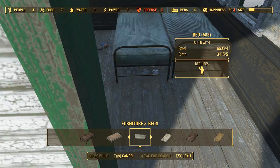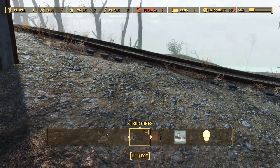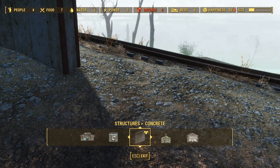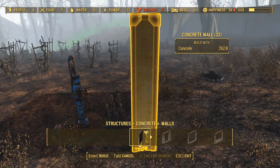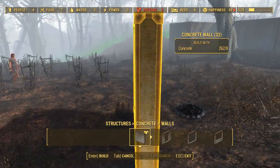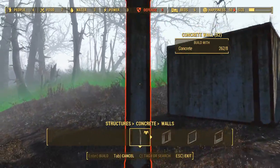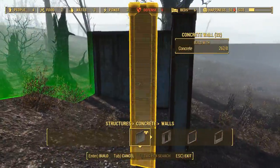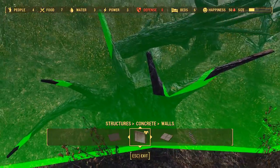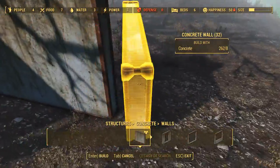Rotating that bed did literally nothing, but there are six beds now — more than they needed, so they should be a little less inclined to be butthurt. Concrete walls use concrete, obviously — it's eight per wall, which is a surprising amount. I don't have a lot of it because it's not something we find in the Commonwealth a lot. I might end up going to a vendor.